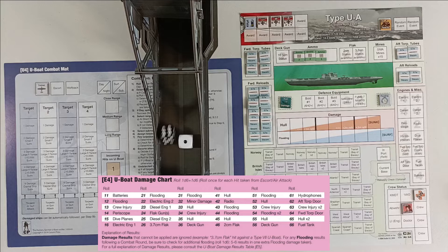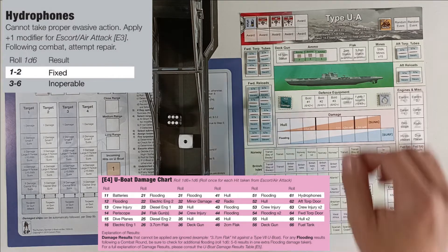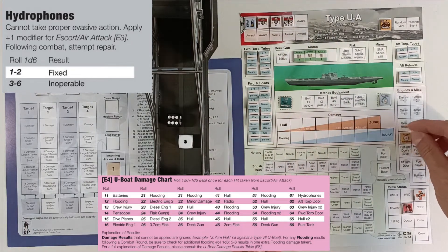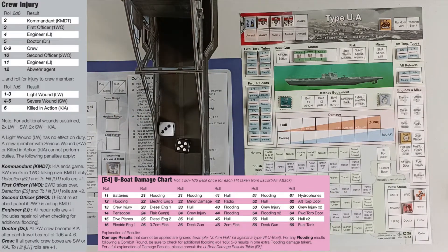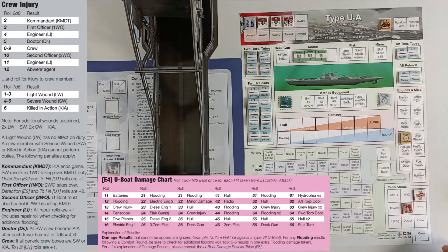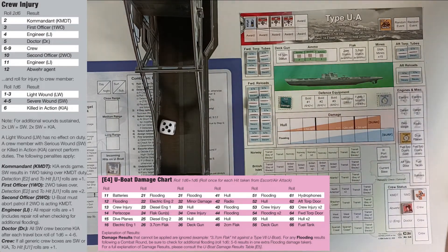First hit — roll 61, that is going to be the hydrophones. Oh that is very bad indeed. Then for our second hit we roll 53, which is going to be crew injury again. Poor crew — it's going to be generic crew with another severe wound.